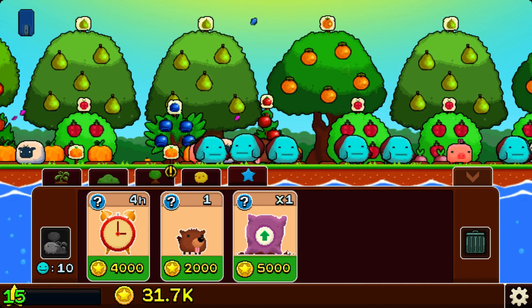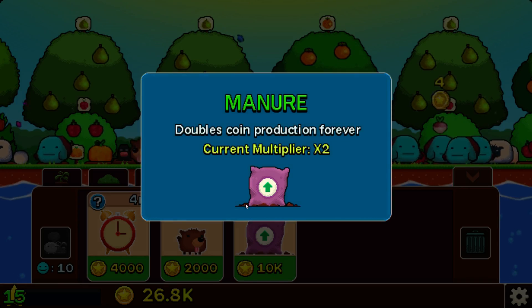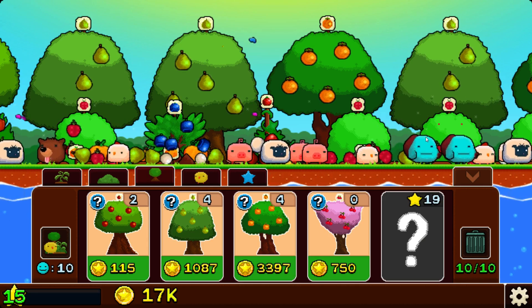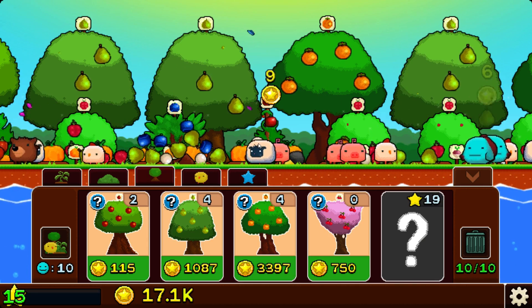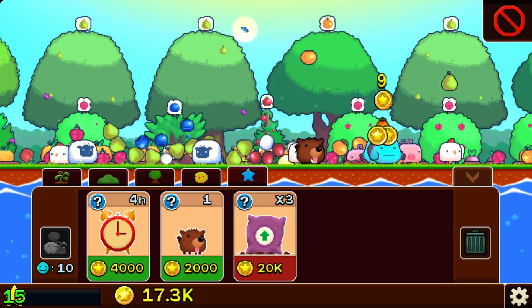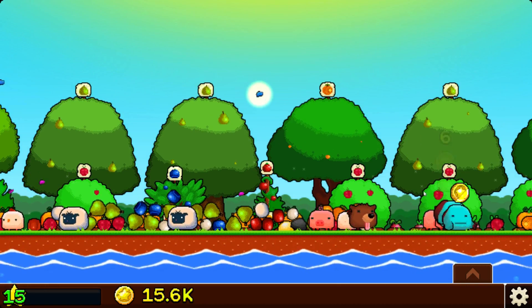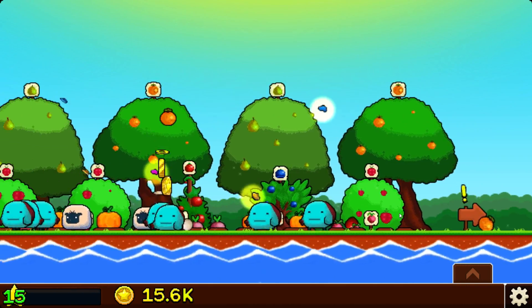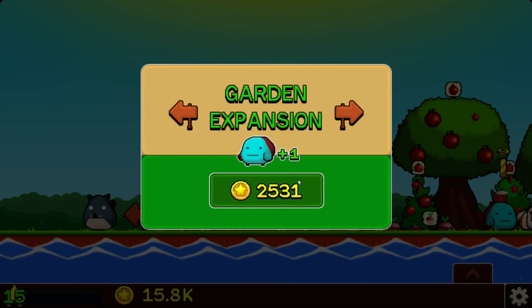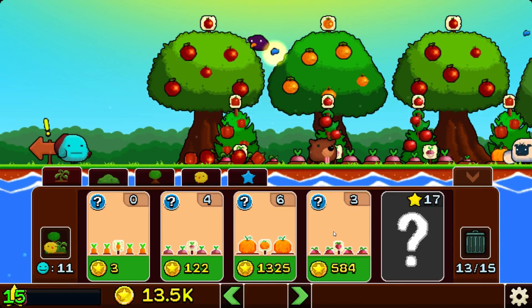First thing you probably want to get is the manure, which doubles coin production. So we can double again because that's definitely worth it. We can expand, which is probably a good idea. Got the achievement 'Expander'!